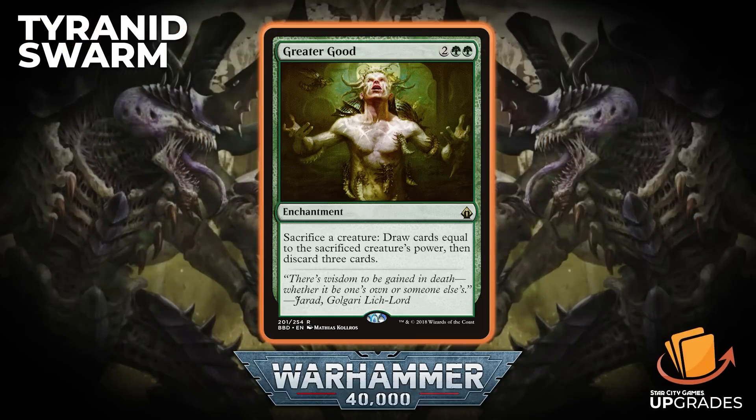Probably my favorite way to draw cards in green is Greater Good — two generic and two green enchantment. Sacrifice a creature, draw cards equal to its power, then discard three. If you're getting cards that come in from The First Tyranic War or the Biotitan, that's going to be an absurd amount — you'll draw a bunch, discard three, and be stocked for most of the rest of the game.